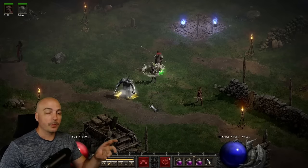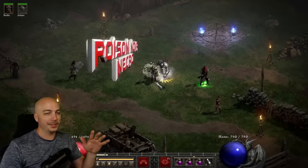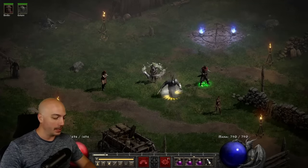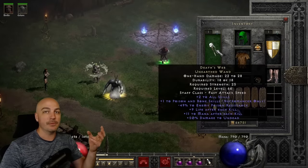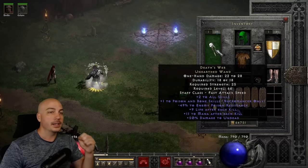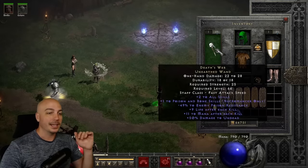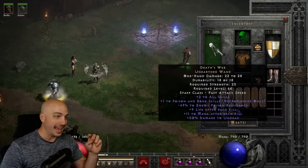Now for the third and final Necromancer build in the top three. The only real change is the weapon — if you can get your hands on a D-Web, that minus 49 to enemy poison resistance is absolutely bananas. For a more budget option, you can go with the three-piece Trang-Oul's set: you already have the gloves on, and you add Trang's Belt and Trang's Helm, which gives minus 25 to enemy poison resistance. That's another great option, even to combine with the D-Web.